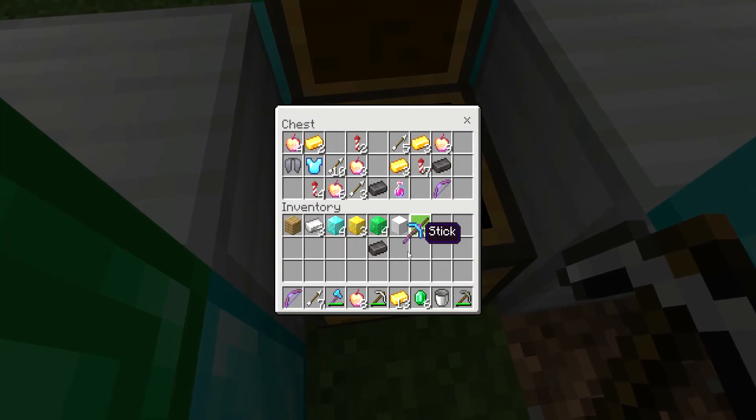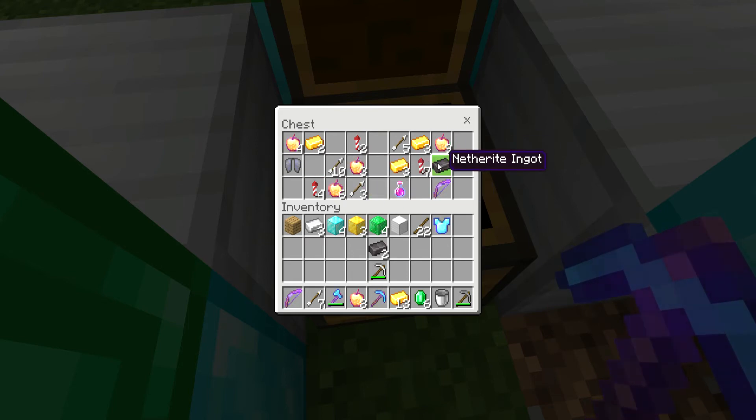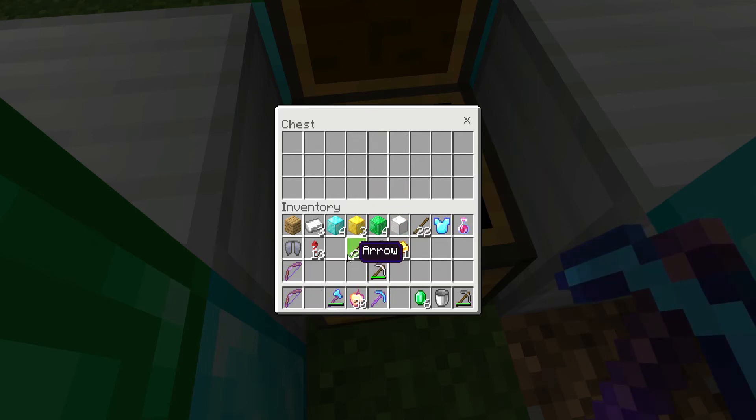Fortune III — that is OP. Protection III. Two netherite ingots. So many notchapples and potions. Elytra! Fireworks. More gold. If we can make an anvil, we can put those together. So many arrows too.